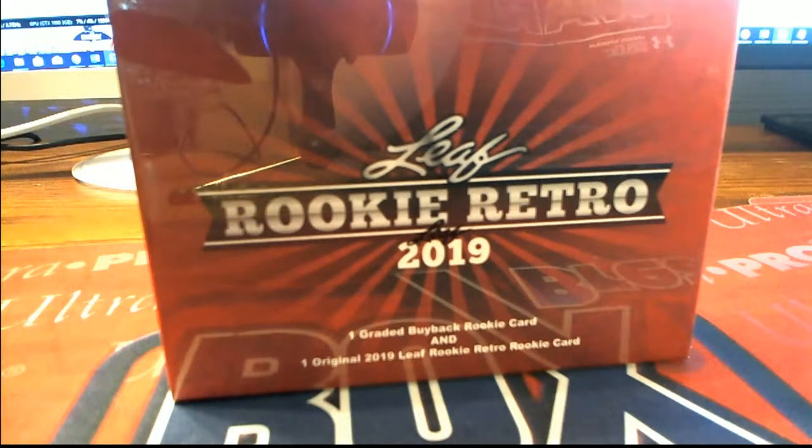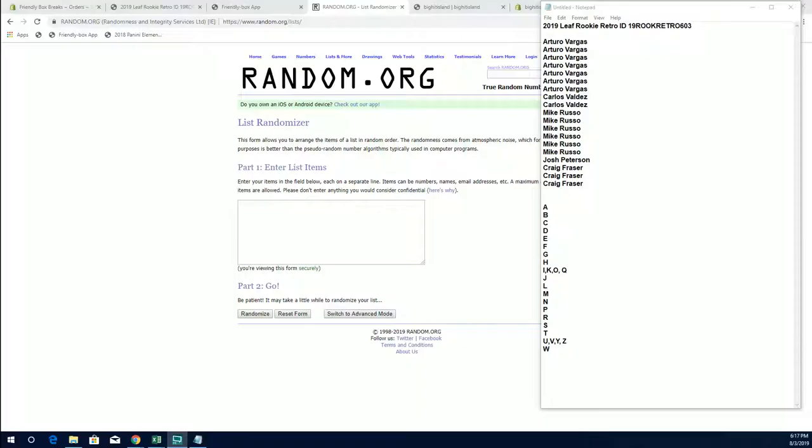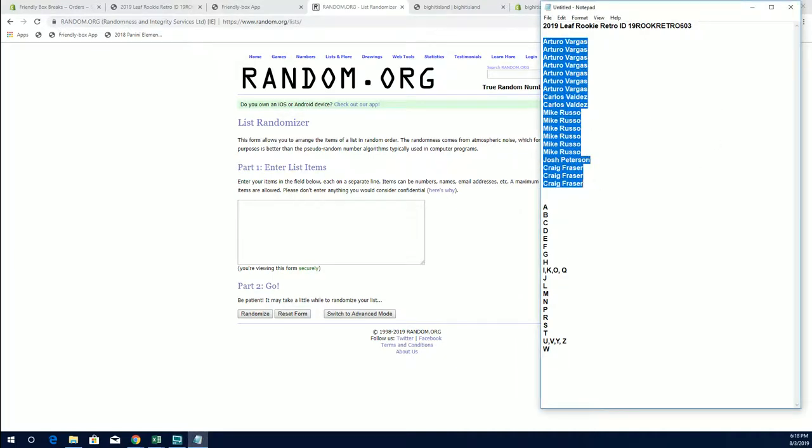Let's go! 2019 Leaves Rookie Retro number 603. Alright, Arturo down to Craig F. Good luck, everybody!